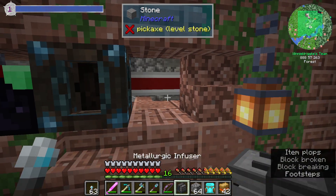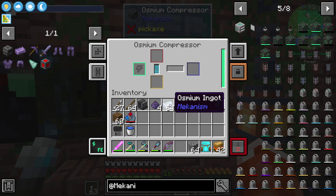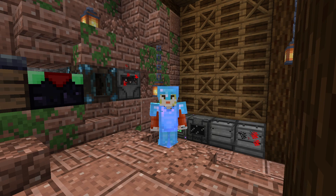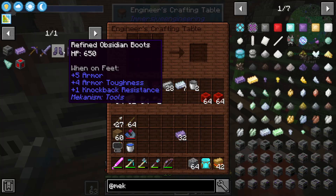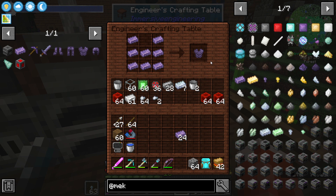I'm just going to move this metallurgic infuser, put our osmium compressor down. This is going to compress osmium with our refined obsidian dust and we should get refined obsidian ingots. Let me cook up enough of these for some armor and some tool improvements, and we'll be right back. And one more makes 32. I think that's a good start for making armor and improving tools. So we're going to make the boots, the pants, the chestplate, and the helmet out of refined obsidian.